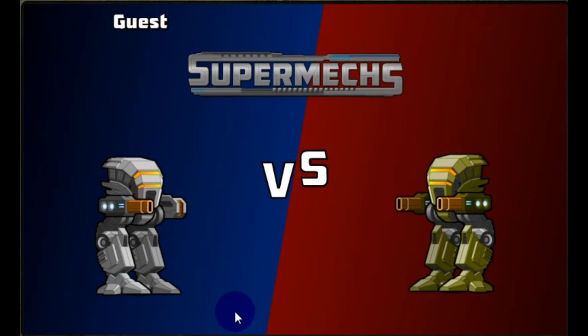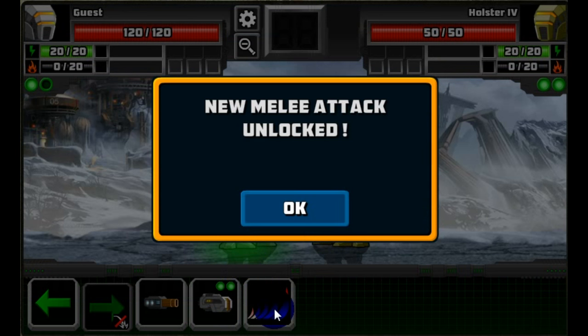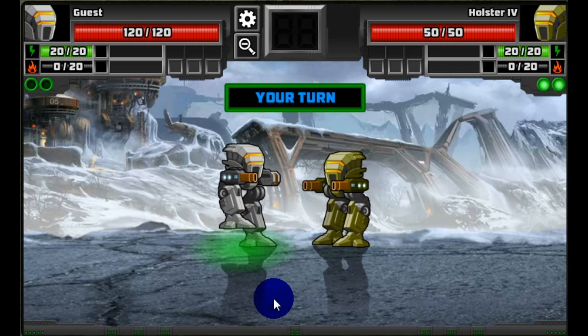Here's our second battle and we see we've unlocked a new melee attack — the stomp — which can be used when you're standing directly next to the enemy mech. It will do damage to him and knock him back.